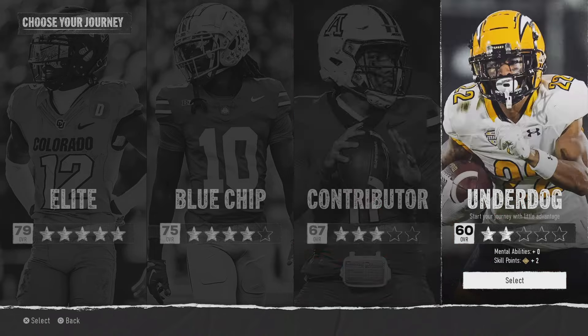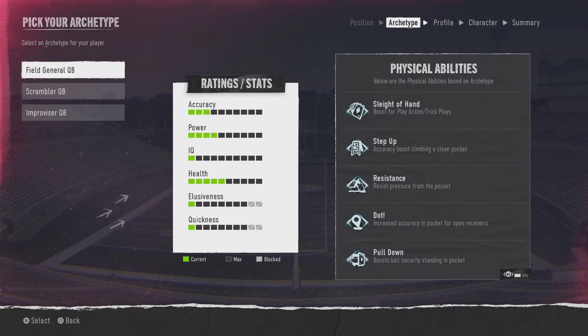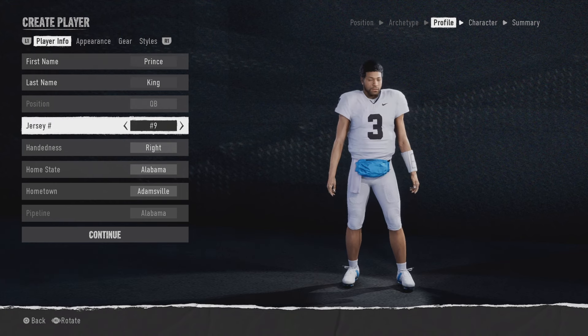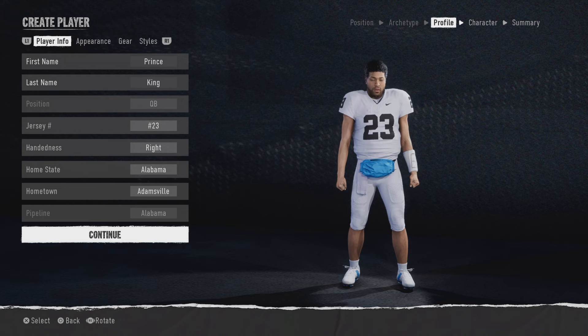First things first, you want to go ahead and select your journey. I'm gonna pick underdog to show you how much XP you can get from this glitch. I don't think any position matters, so I'll pick QB or an improviser QB — it doesn't really matter what you select. You want to make sure you select your number because you can't change that, and select your home state if that's important to you. Go ahead and fix that before we get started on the glitch.